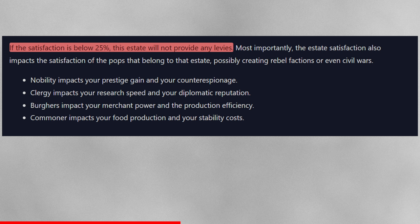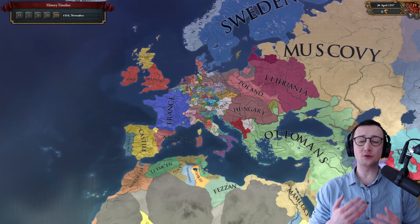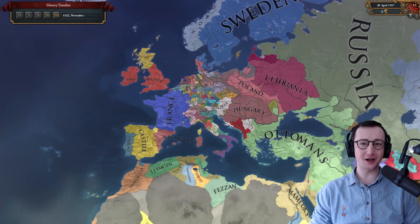Estate satisfaction also impacts the satisfaction of the pops belonging to that estate, possibly creating rebel factions or even civil wars. Sadly no news on exactly how rebel factions or civil wars will work. The estates' impacts are: nobility affects prestige gain and counter-espionage; clergy affects research speed and diplomatic reputation; burgers affect merchant power and production efficiency; commoners affect food production and stability costs.